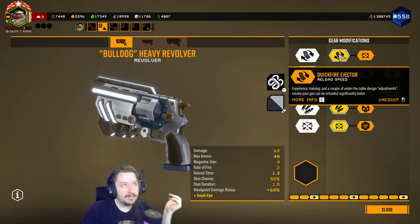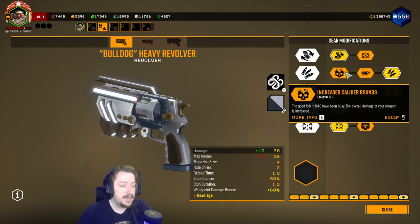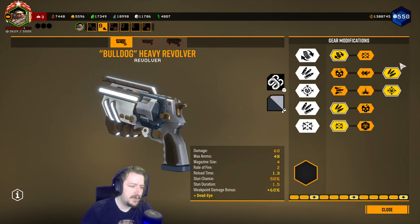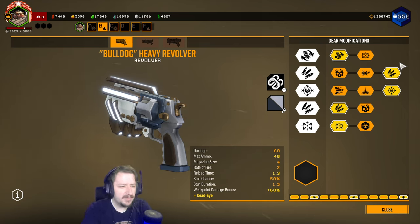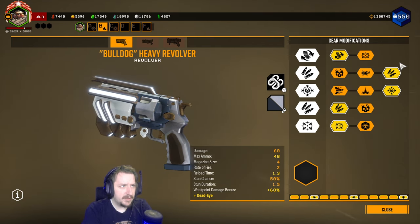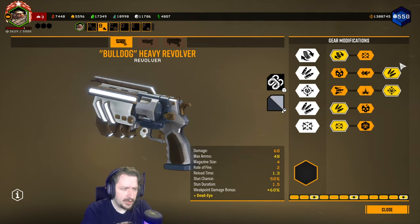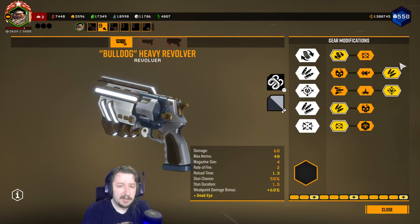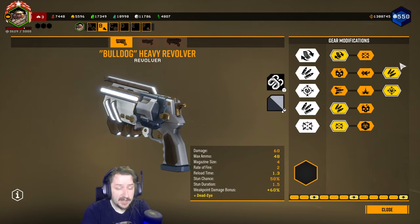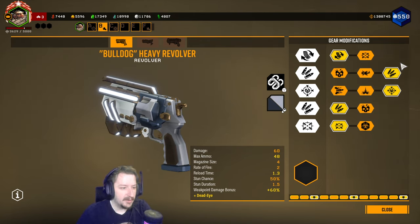But if you want to be using it at longer ranges, then accuracy is a really good option too. In tier two we have increased damage, recoil reduction, and ammo. Usually I go with extra ammo here because the revolver does not have the most ammo. You don't necessarily need the damage — the revolver already hits really hard as it is. Just the base revolver with nothing on it can already one-shot headshot grunts on any difficulty, which is pretty good. The extra damage is just not super necessary. Recoil reduction can be nice if you like firing the revolver in quick succession, but usually I go with the extra ammo.